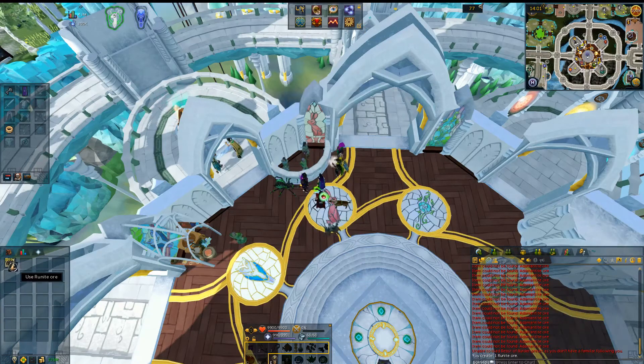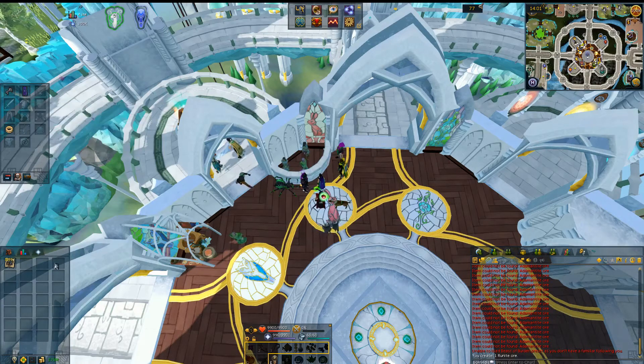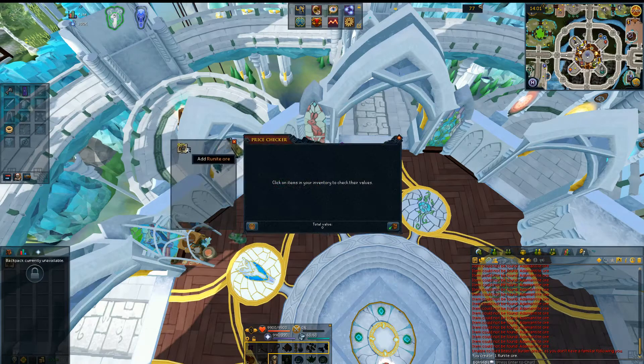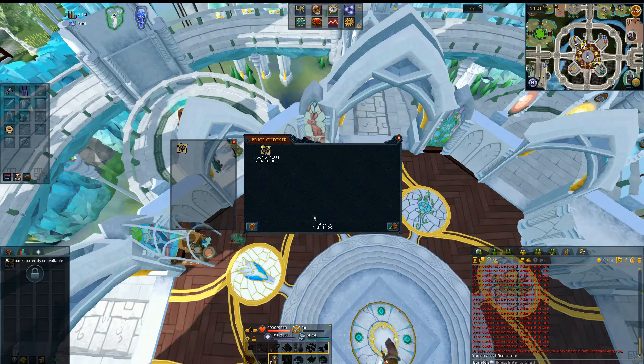We just finished up getting all these Runite Ore transmuted. As you can see I have over a thousand even though I only bought a thousand worth of supplies. The Divination Cape saved about 2%, which seems to be about in line with what the cape does save you. I'm going to go ahead and do a price check on these. If you did not have the Divination Cape you can expect to get 10.8 million from this. With the Divination Cape you can expect to get an extra 350k, so if you're doing a thousand Runite Ore it's definitely worth buying that cape for 100k to get you 300k extra.